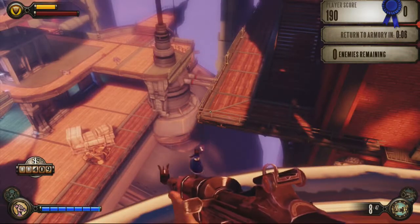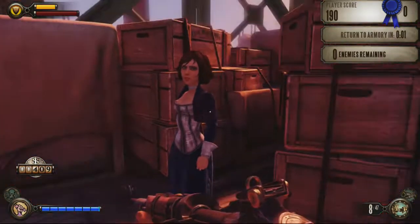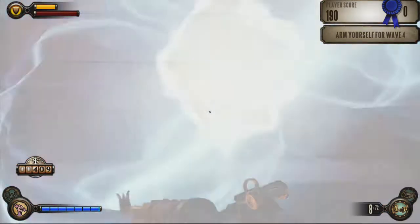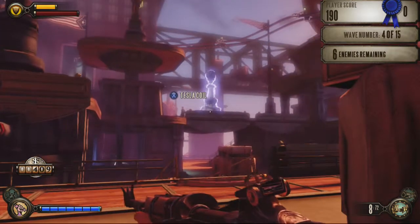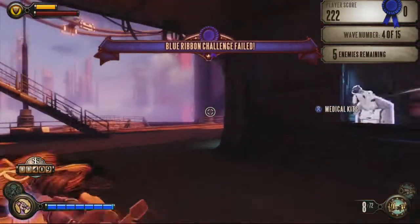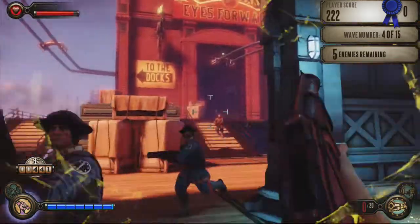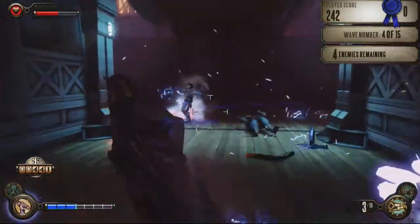Alright, do it again. Elizabeth — taking a tumble. There she is. That's magic for you right there. Wave four. This also adds volley gunners to the mix now, so we've got soldiers and volley gunners. It also tells you in the top corner what wave it is, your score, and how many enemies are left. Already failed the challenge. Didn't even shoot my gun. That Tesla coil probably did it.